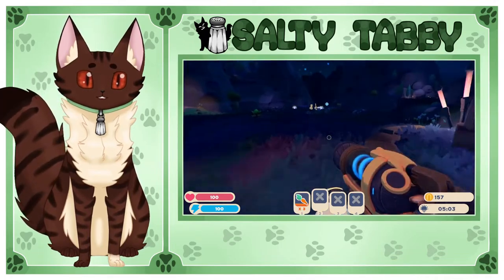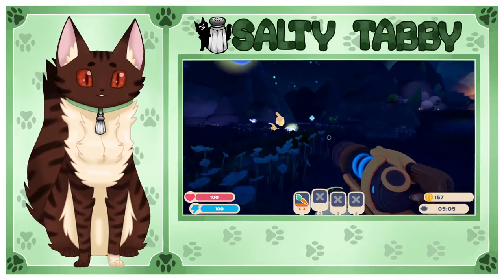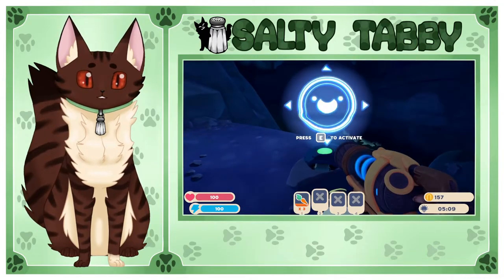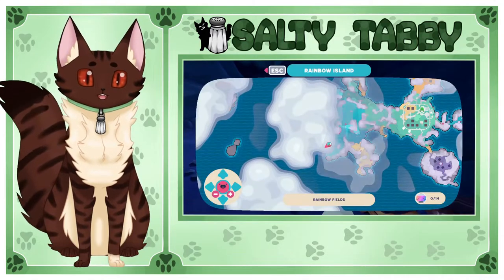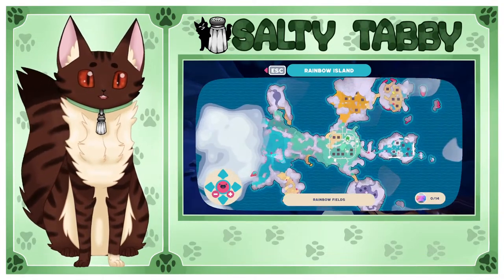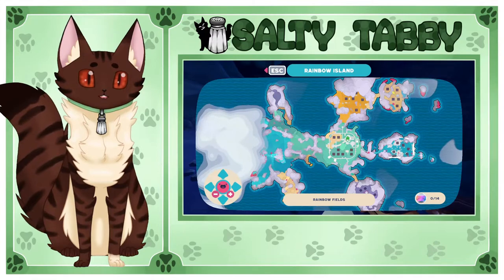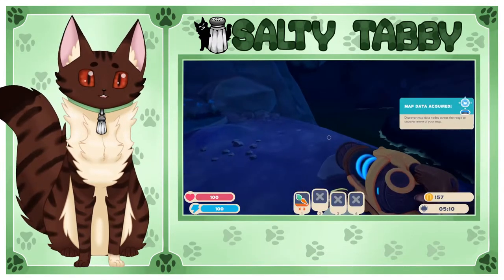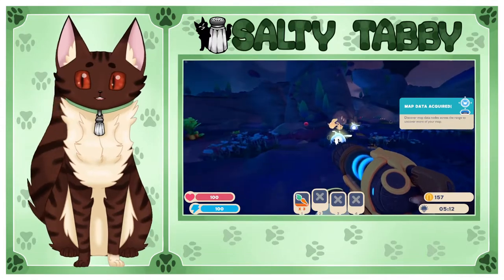It stays night time for a while here. What is this thing? Activate — oh it's the map! Okay, so this is where we are. There's a bunch of these places so I can go off in those directions — I didn't even realize that. They might be closed off though, that might just be extra parts to our farm.